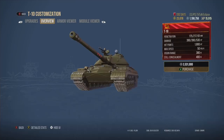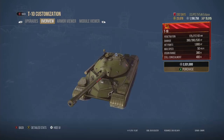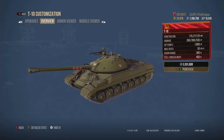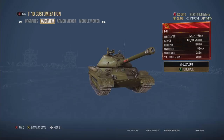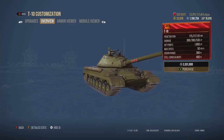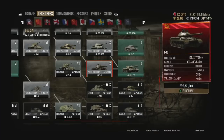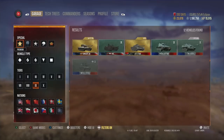A tier 9 tank that's somewhat overlooked in the current meta is the T-10. It's a traditional heavy tank with decent mobility and a fantastic high-alpha damage gun for dumping into enemy heavies. It's not necessarily the most competitive heavy at tier 9 — the Conqueror probably takes that — but I love the look of it and it works so well in game. The line it leads up to, the Object 277, is fantastic and I'll be doing a dedicated video on that soon.